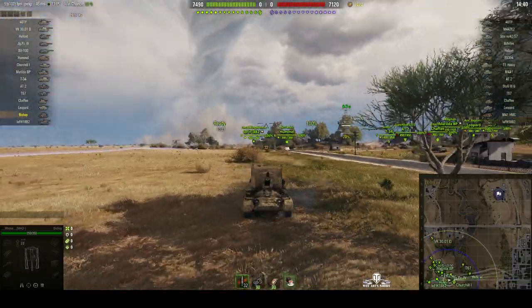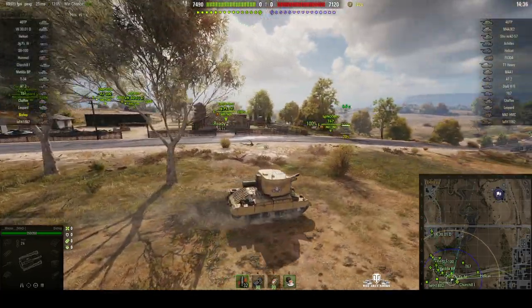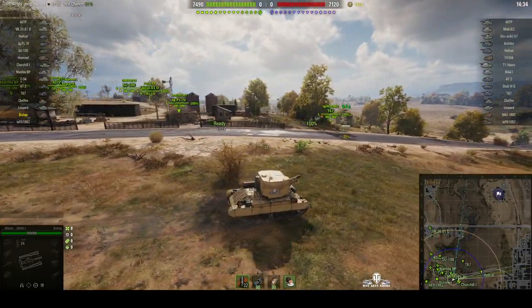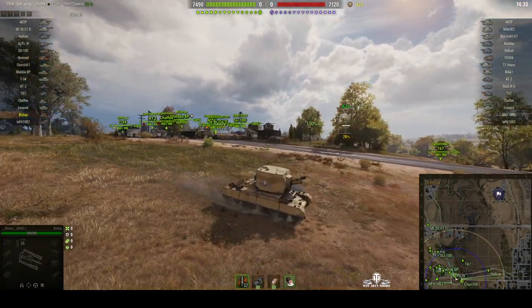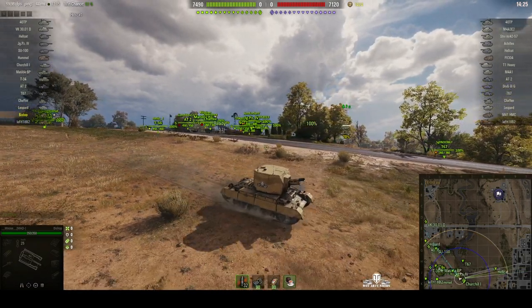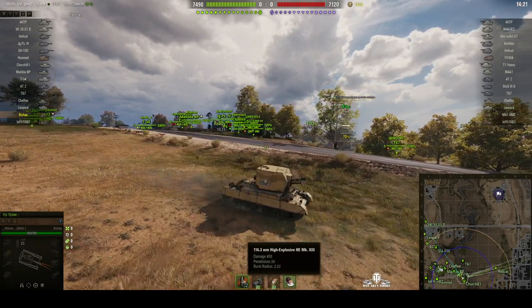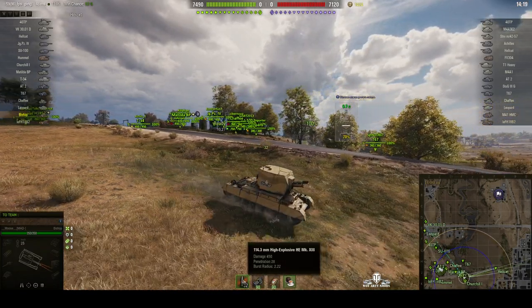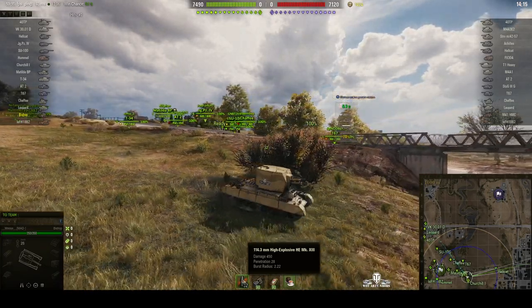The Bishop is based on the Valentine hull, as you can see. It looks like a Valentine tank, and in fact it was a stopgap until they could come up with a better design. It was originally armed with 25-pounder guns, which is the standard British artillery. This one's got the 4.5-inch howitzer, which is capable of doing 450 alpha, penetrating 28 millimeters of armor, and it's got a base radius of 2.2 meters.